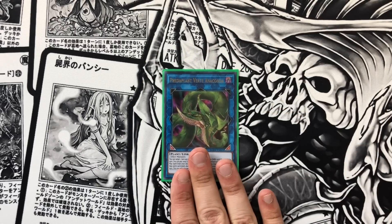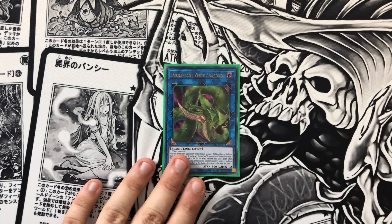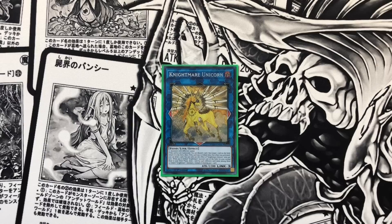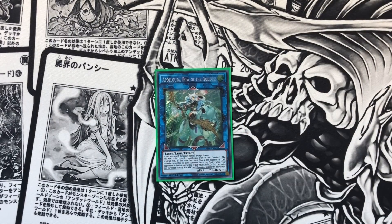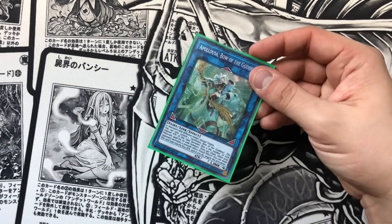The Predaplant Verte Anaconda just searches Super Poly — going second, this is a really strong option or mid to late game. It just helps you clear boards, break boards, and then kill your opponent. Nightmare Unicorn is just an IP target that literally just helps you spin cards and remove cards. Another IP target — we play Appaloosa, Bow of the Goddess. This is a Link 4 that requires two monsters except tokens. So you can use your IP and your Union Carrier on your opponent's turn to go into this and provide two more negates.